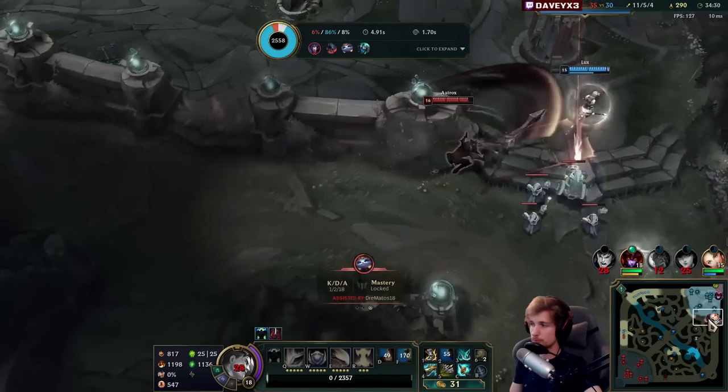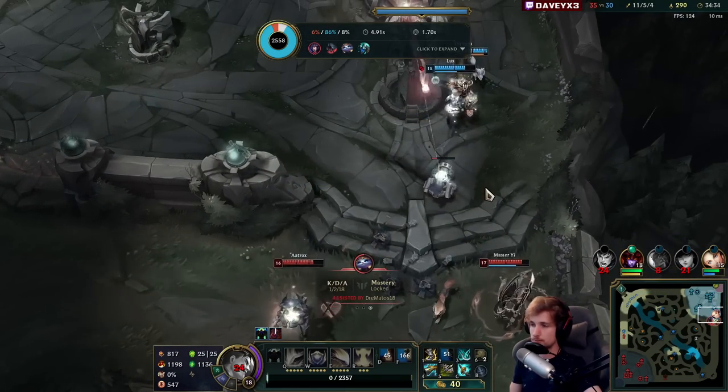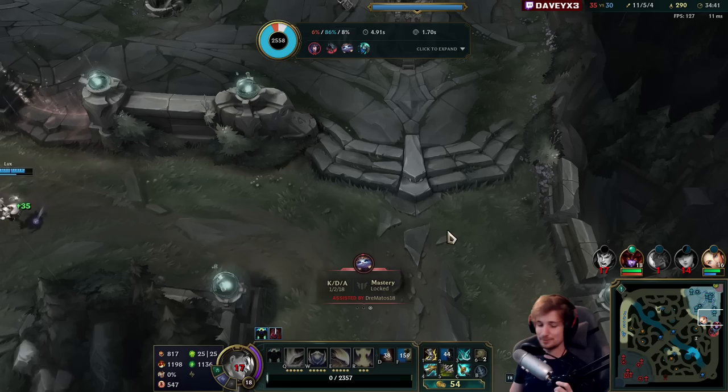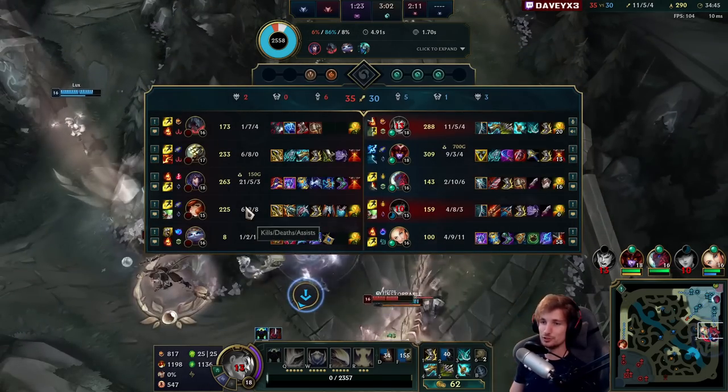We're maxed out completely now. Funny enough, Master Yi is existing this game — he's got like six kills and nearly a full build, but we haven't seen Master Yi being useful at all. We've only been struggling with Yuumi and MF this game.